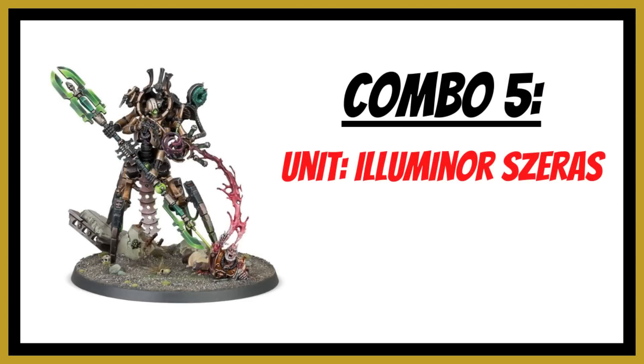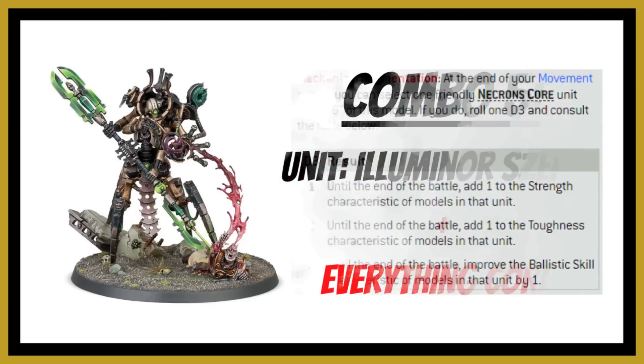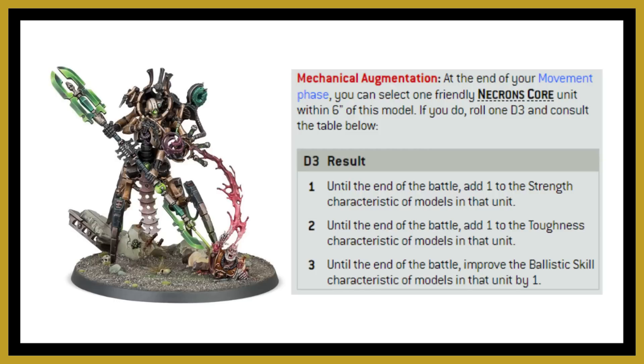Combination number five involves Illuminor Szeras. With so much more core in the codex, his Mechanical Augmentation ability can now buff far more units. It's a random D3 result, but all options are good: plus one to strength, plus one to toughness, or plus one to ballistic skill. The Silent King is now core, so you could make him toughness seven or boost his strength. You can also buff vehicles — perhaps adding one to the Catacomb Command Barge's strength with the warscythe, or improving the ballistic skill of a Doomsday Ark.